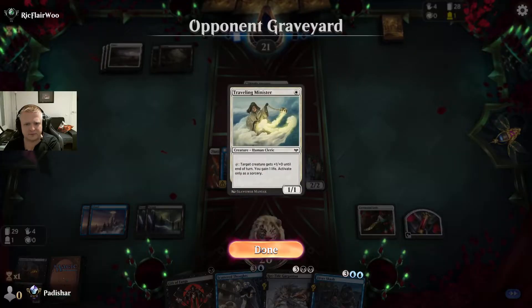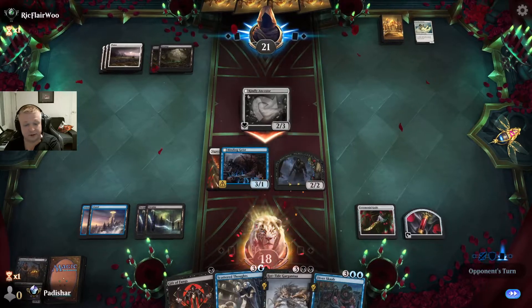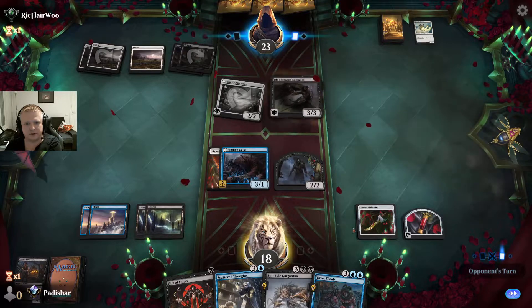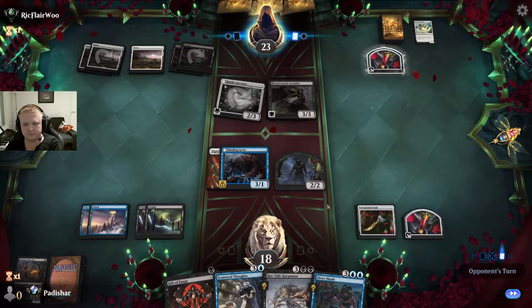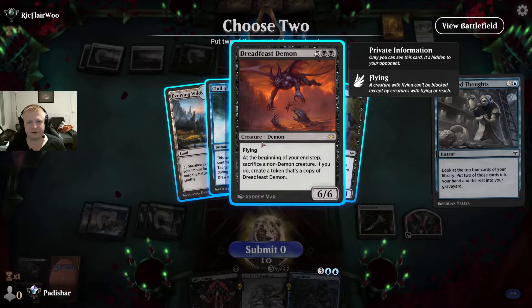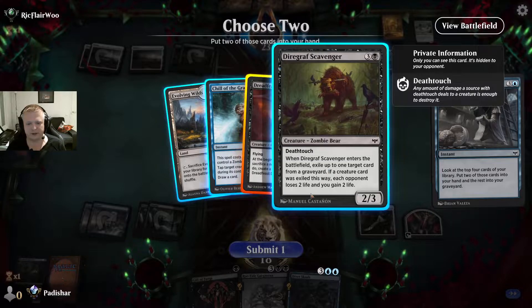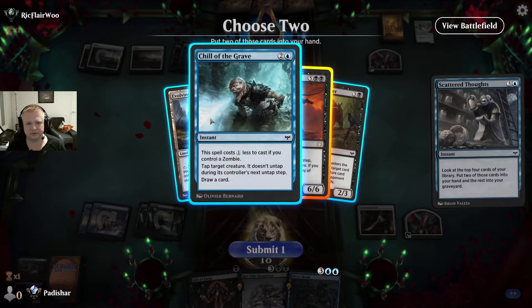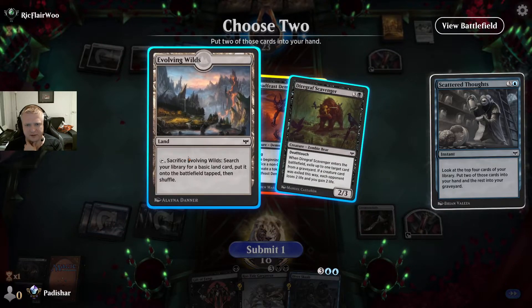No blocks — I'll probably get a land with Scatter Thoughts, but maybe two spells, which is also fine. I'm going to keep the Dread Feast Demon because it's so good. I could take the chill of the grave, or take the scavenger — the problem with Evolving Wilds is that it enters tapped. I'll take the scavenger instead. I'd maybe take an untapped land over it, but if Evolving Wilds is my next play, my next turn is just equip — and this card has flying.